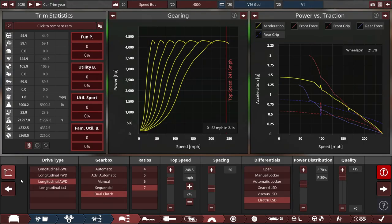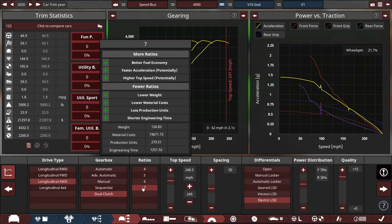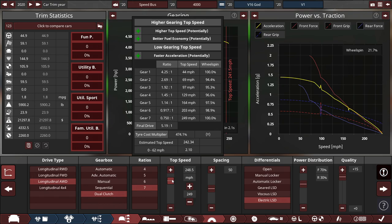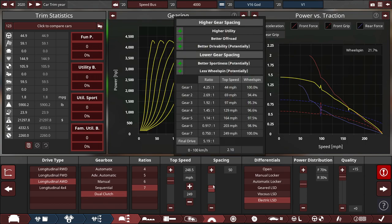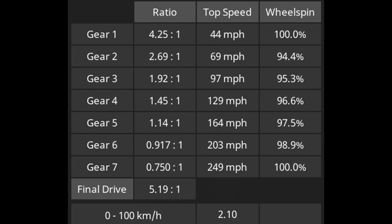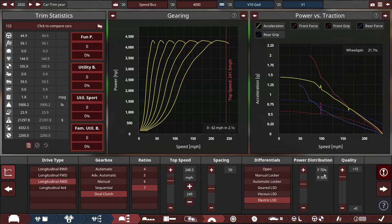For the drive type, we're using an all-wheel drive setup with a dual-clutch 7-speed — the best in the game — with the top speed set to 248.5 miles per hour. Even though the estimated top speed is around 242, the top speed we get is 241. I think it has to do with the aerodynamics of this vehicle, lack of front downforce, and the amount of wheel spin — around 21% spacing-wise. Wheel spin through all 7 gears! Good luck driving this in BeamNG. The power distribution is set at 70% front, 30% rear to make it drive better.